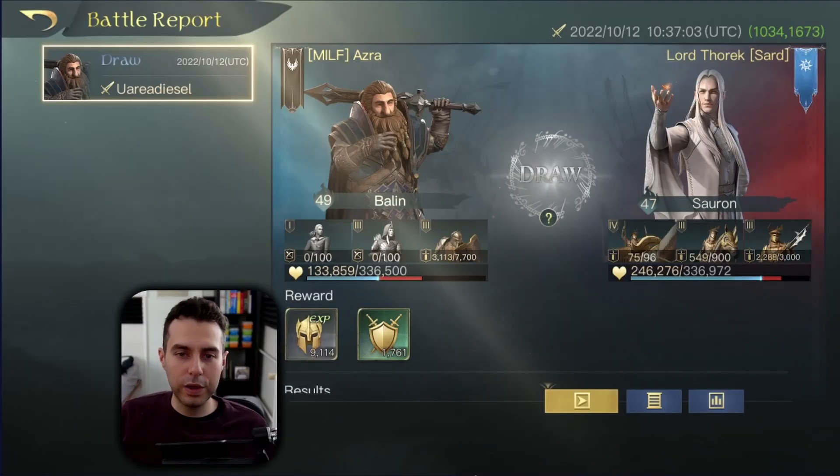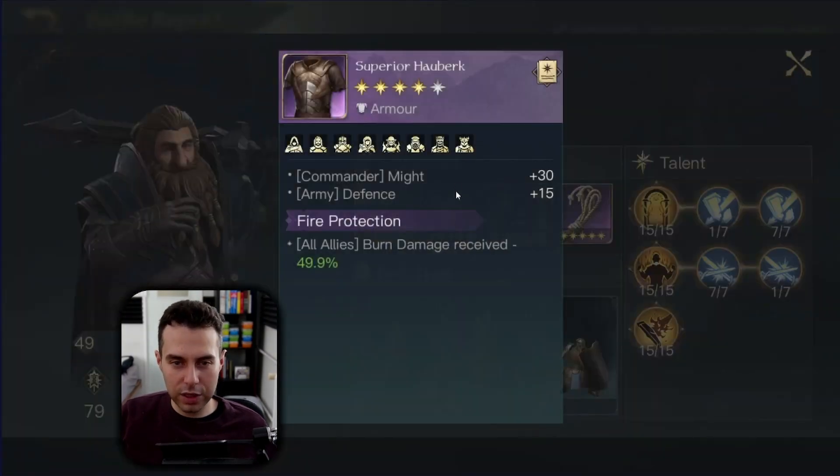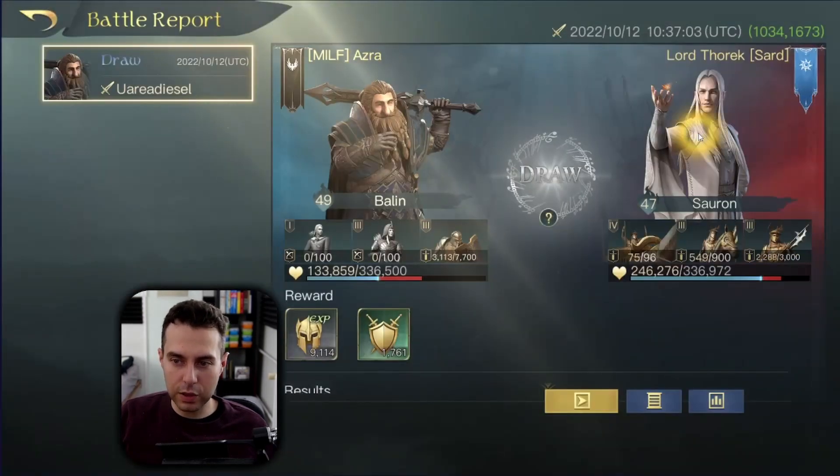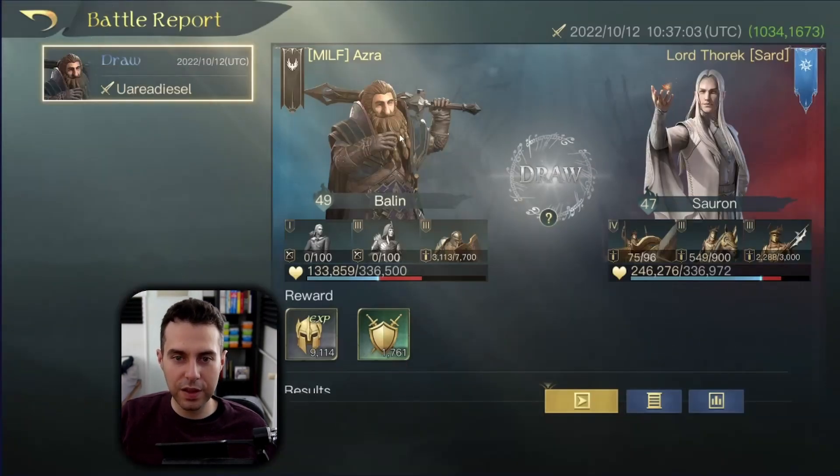Here I have a Sauron fight, and this fight isn't in our favor — but there's a reason for it. Checking my gear: I needed to equip the Quilted Armor with Focus Protection because Sauron is dealing lots of focus damage with Overload and also Soul Siphon. That is something I could have done better.